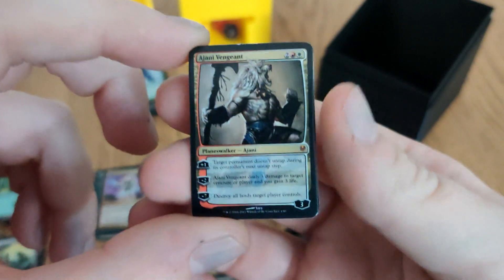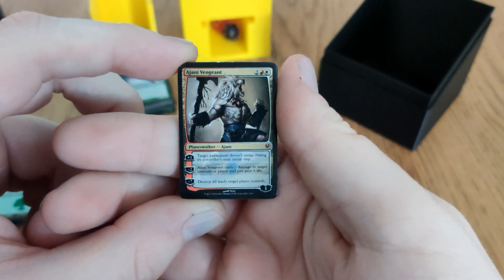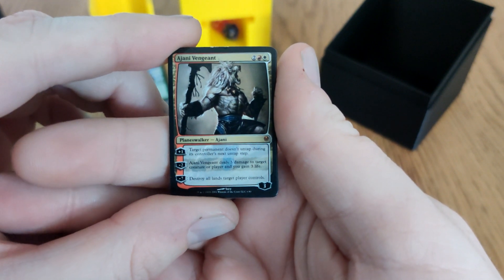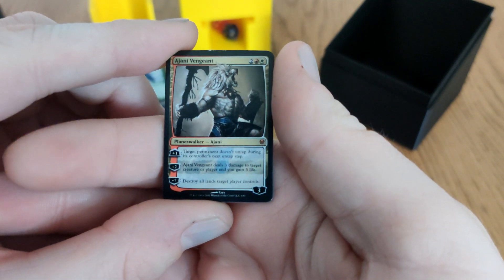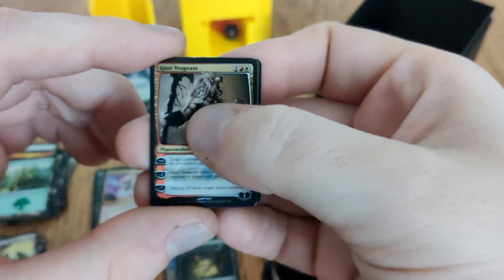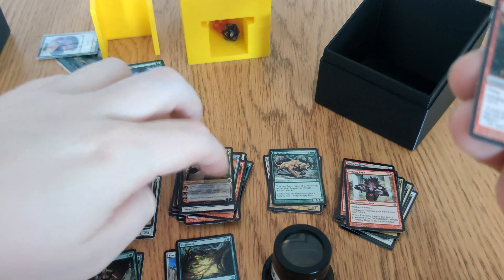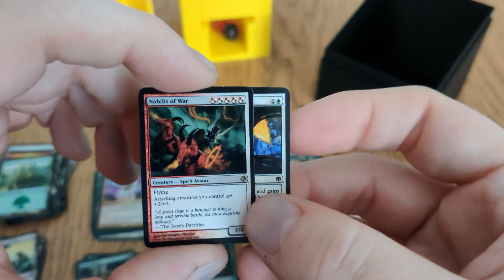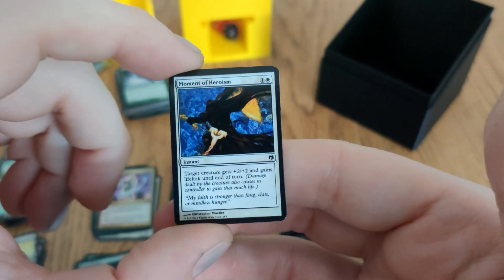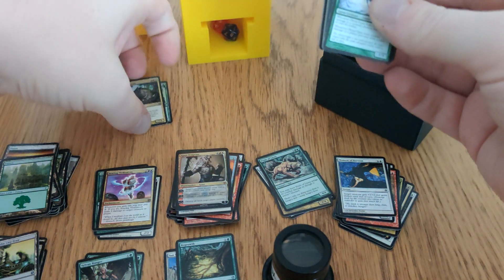Ajani — the text is incredibly small, like reading a Yu-Gi-Oh card. Plus one: target permanent doesn't untap during its controller's next untap. Minus two: deal three damage to that creature and I gain three life. Plus seven: destroy all lands target player controls — I did have land removal. Nobilis of War: attacking creatures I control get plus two, plus zero — goes in pump. Moment of Heroism: target creature gets plus two, plus two and lifelink until end of turn — a pump card.